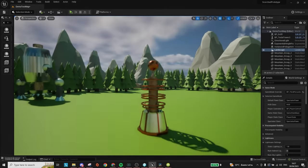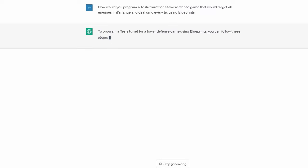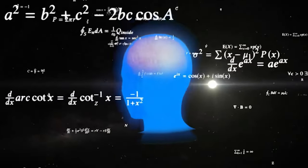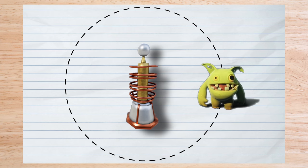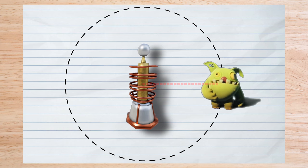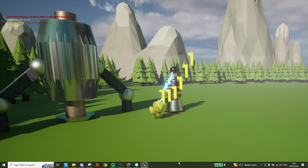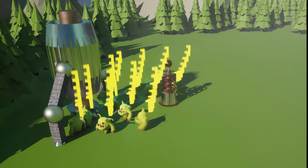Our Tesla turret is now in the game, but it's not doing anything yet — it's time to program it. I had a pretty good idea of how to do it myself, so I just did it myself. The turret's functionality is pretty simple: there's an invisible collision sphere around the turret that always checks if there are any enemies inside. If there are, it draws a line to the enemy to make sure there is nothing in the way. If the line connects to the enemy, it applies damage and keeps damaging it until it dies. I used Unreal Engine's particle system to create a cool lightning effect. The really cool part is the Tesla turret isn't limited to one enemy — it zaps all the enemies in its range, and it's quite satisfying to watch.